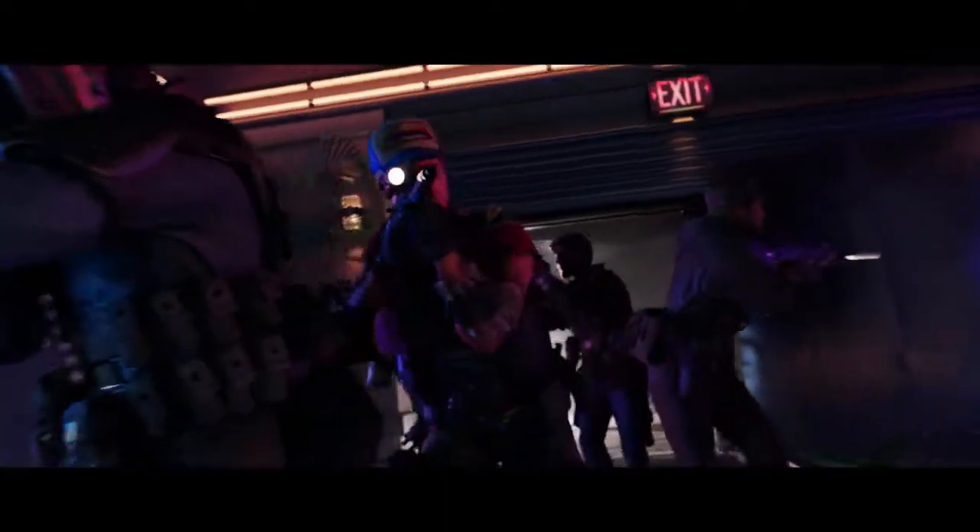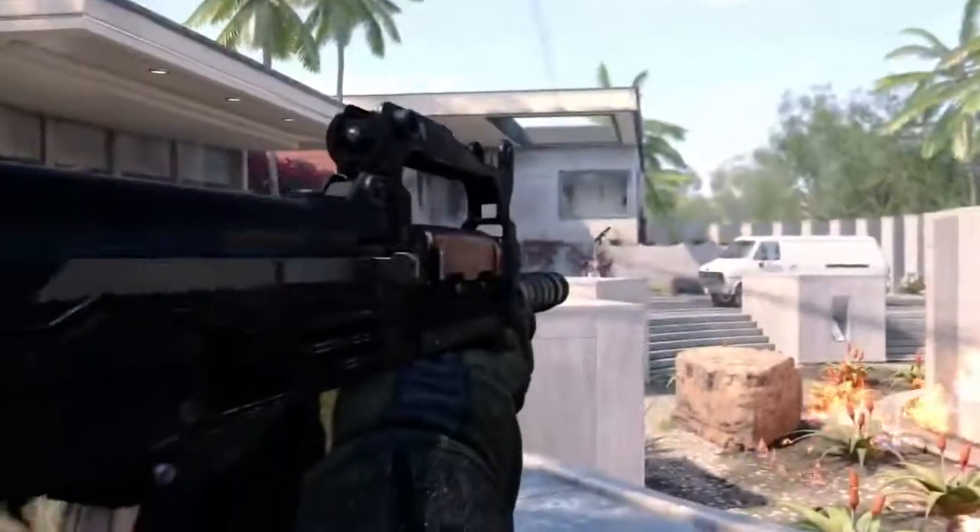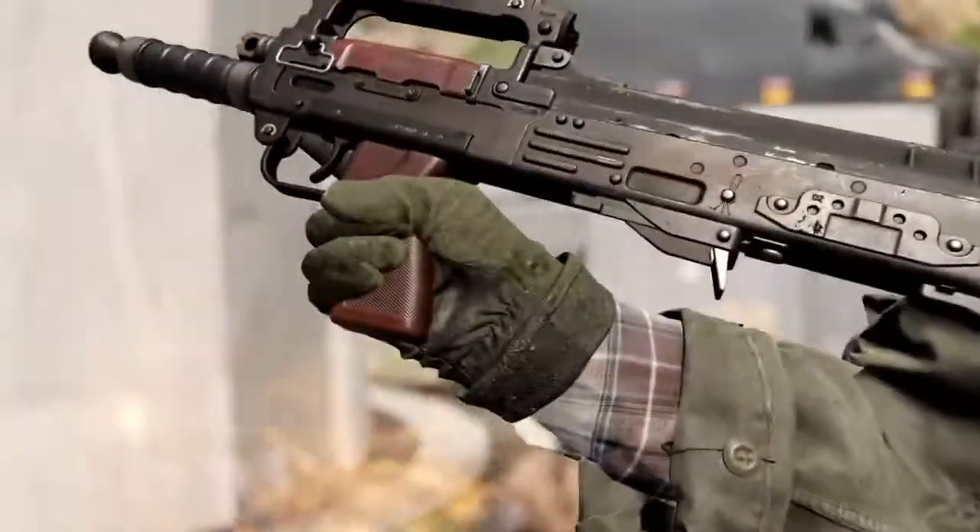Here's Treyarch's Tony Flame to share more about the two new weapons players can expect at launch, along with a brand new scorestreak. Let's start with the Grows Assault Rifle. From a gameplay perspective, it's a bullpup, which means it's going to be a little bit quicker on the draw. You're going to be able to ADS a little bit quicker. You'll be coming out of sprint a little bit faster. It's a lot of fun and very unique visually.